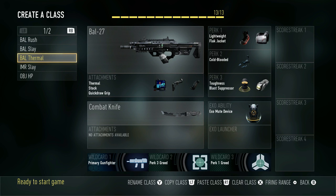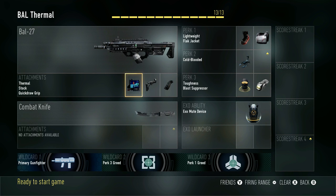Next class is my BAL Thermal class. This one is usually just for S&D. I've got the Thermal, Stock, and Quick Draw. With Thermal on, you don't really need Grip — it seems to work just fine without it. I've got Lightweight, Flak Jacket, Cold-Blooded, Toughness, Blast Suppressor, and XO Mute. This is for staying back on long head glitches or using some of the plant spots I've found, especially on Riot — just staying back and getting those picks from afar.